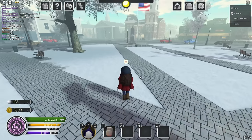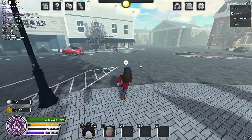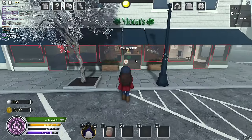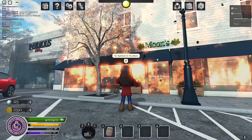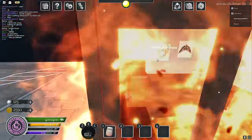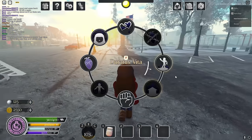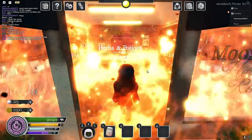Next is a fire explosion on buildings. Get close to a building, click the ability, and it sets it on fire. Every place inside will be on fire and everyone inside will burn. It's great if you can trap people inside the building.